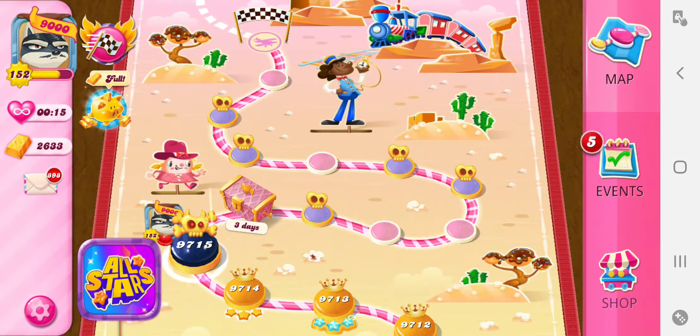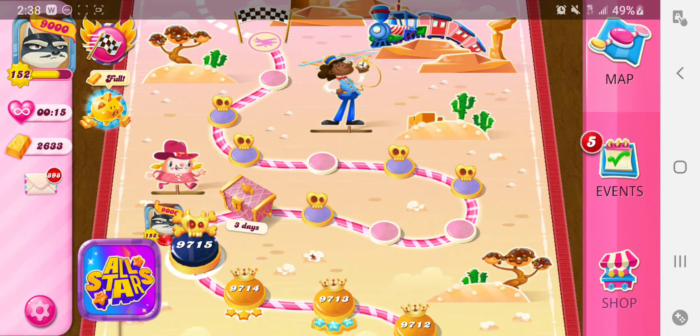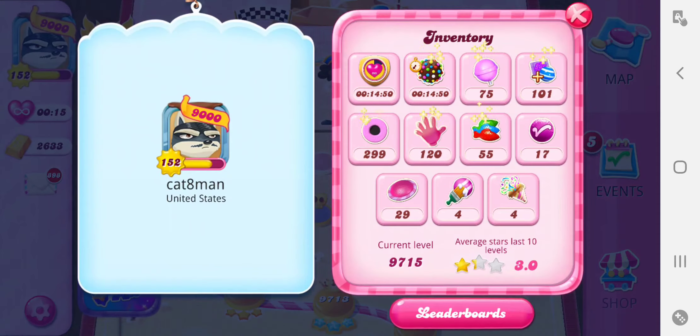You can verify that by going up to your portrait. Click on that and then see where these little shiny things are — that's the indicator that you got a bonus since the last time you checked your inventory. I obviously hadn't checked my inventory in a while because there were a couple things that came up.